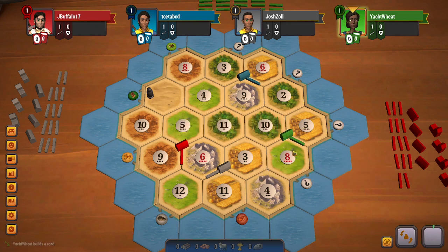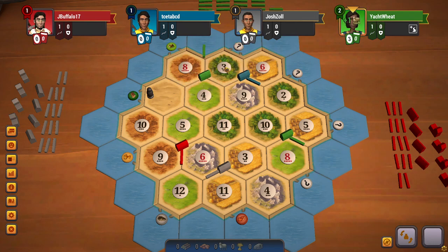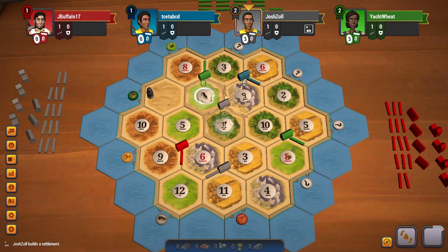Green goes for 8-5-10, that's the best production spot at this point, and goes for 8-3-4 as well. So no ore for green, but they still have a very strong setup — very strong wood, brick, wheat, and sheep production there.